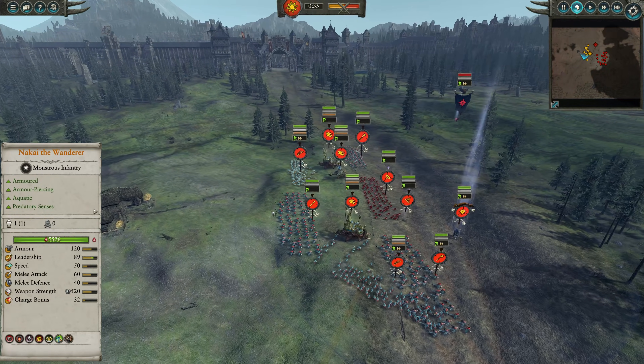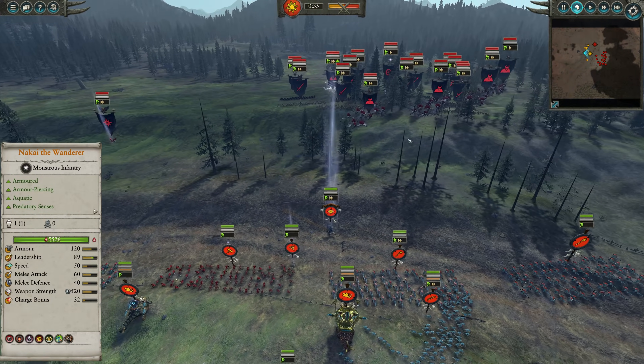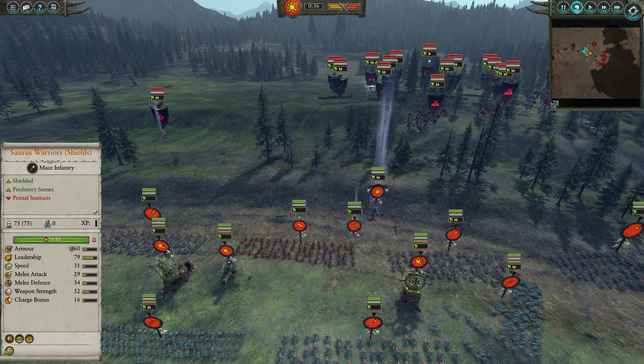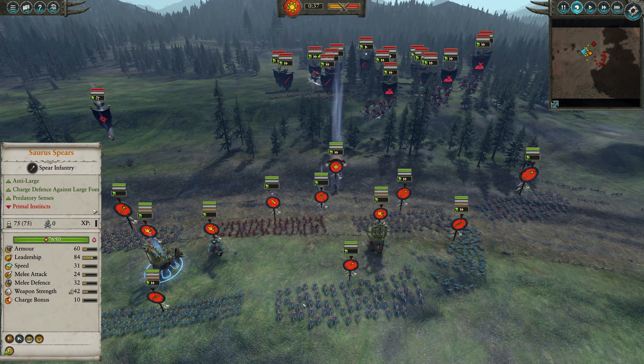But here we've got a replay from Tequila Sunset. He's taking two Engines of the Gods up against Vampire Counts, led by Nakai as well. So already this is a definite stamp of approval for me on this build. Soros Warriors with shields and one Soros Spear without shields.